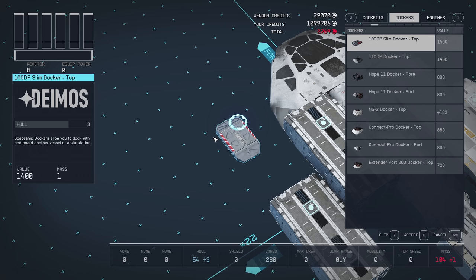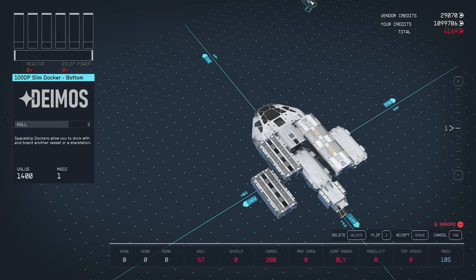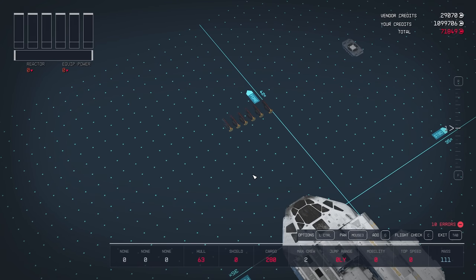Select the top floor and move it above the bottom floor so the frontal sections line up. Then connect the bridge to the front, leaving an oddly asymmetrical form — don't worry, it will all make sense as we add more parts later. Under Dockers, buy the 100DP Slim Docker and flip it so it is ready to be installed on the bottom of the ship. The weapons of choice will be all particle beams — two auto beams and one auto turret specifically. Purchase six Vanguard Obliterator Auto Projectors, which are unlocked by completing the UC quest line. If you haven't done this quest line yet, we have a dedicated chapter for weapon alternatives.